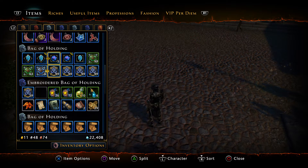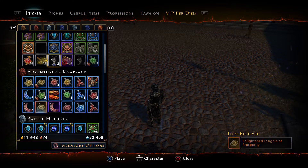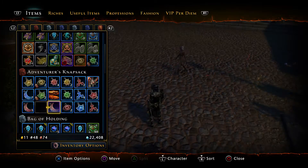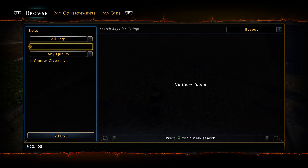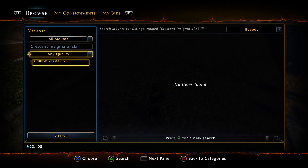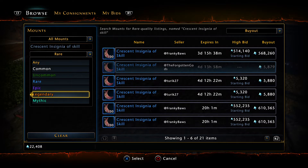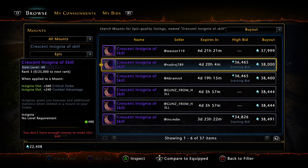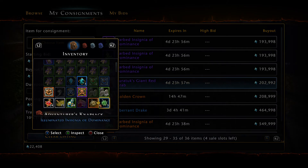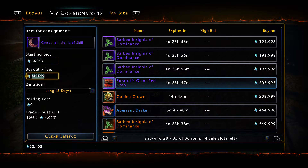Okay then, well that freed up inventory space at least. Crescent insignia of skill — legendary — that's the wrong tab. Legendary: 136k. Epic, rare — I'll post the epic on up because there's no profit to be gained there, it would just be more of a tentative waiting game that would last too long — with that 37,998.